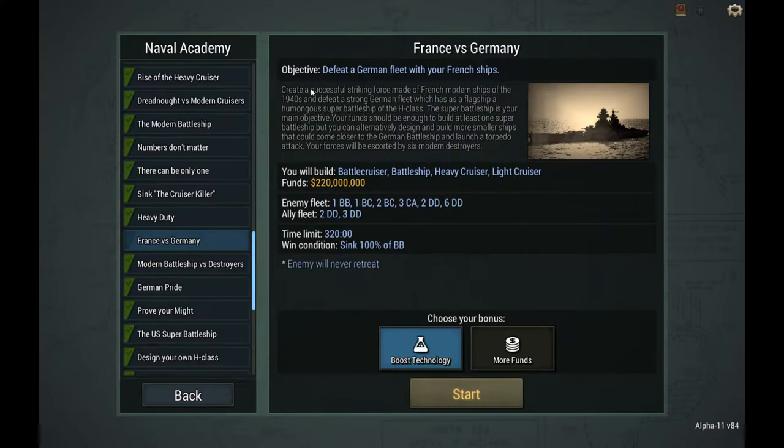Defeat a German fleet with your French ships. Create a successful striking force made of French modern ships of the 1940s, and defeat a strong German fleet which has, as a flagship, a humongous Super Battleship of the H-Class. The Super Battleship is the main objective. Your funds should be enough to build at least one Super Battleship, but you can alternatively design and build more smaller ships that could come closer to the German Battleship and launch a torpedo attack.